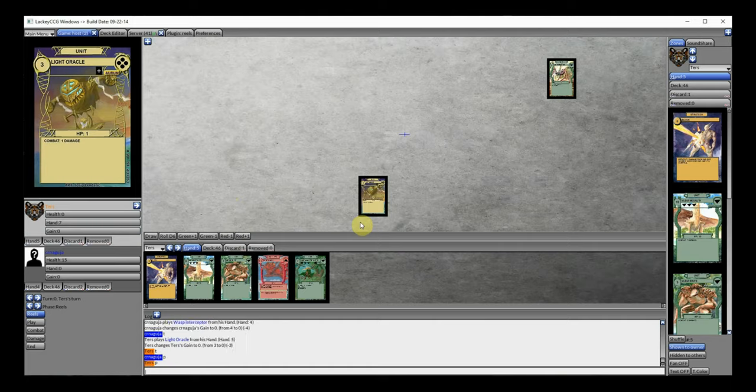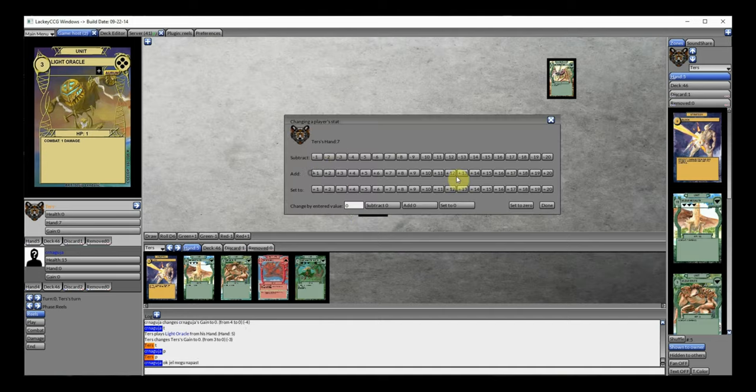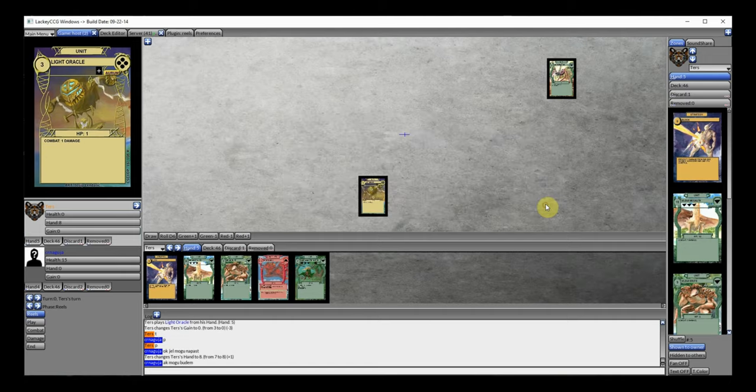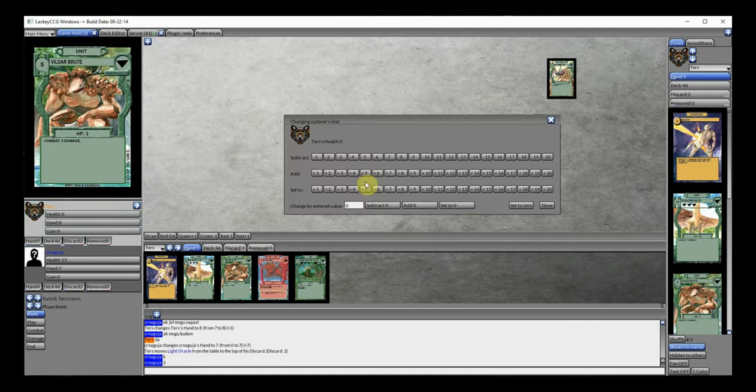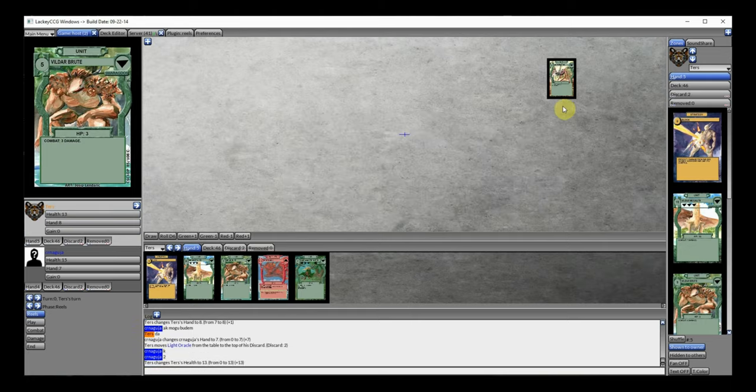We both pass. He is probably going to attack. My hand size is increased by 1 — I'll just remove it. End phase. What to discard? He got through. I'm learning myself. It's good.